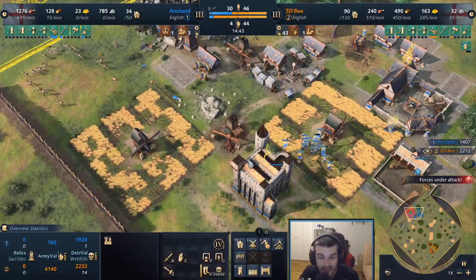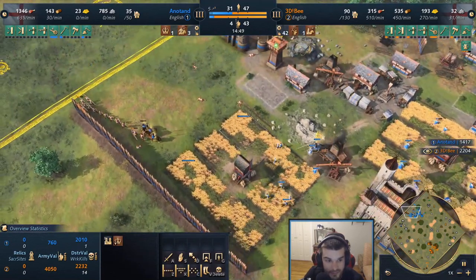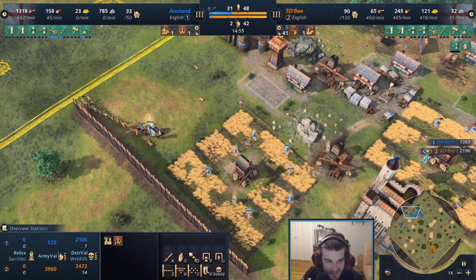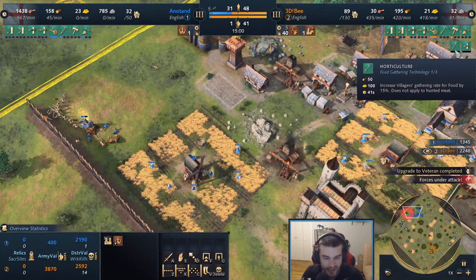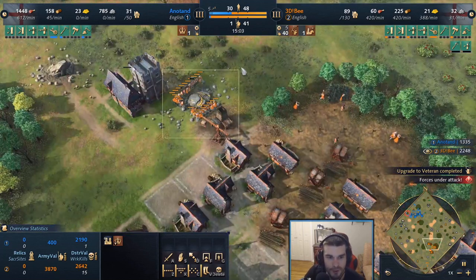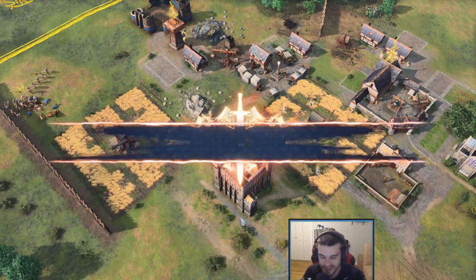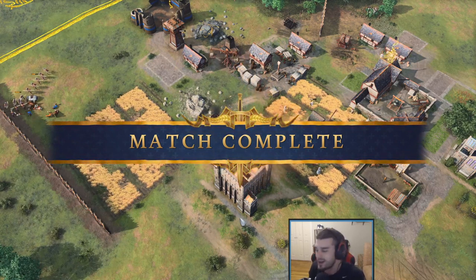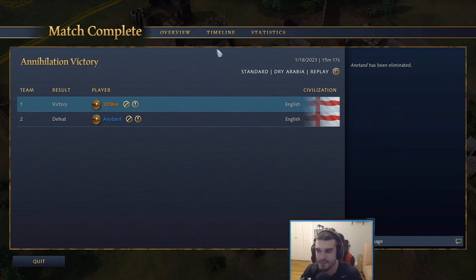None of the farms have any villagers on them — he's down to 30 vils. Another king back into the mix but I just don't think this is going to be enough. 3db getting extra upgrades through, just booming behind this — has a second TC with the king's palace because he was never forced onto the white tower. Anatan calls game. Good English play from 3db; we're moving on. Arabia out of the way — this is just game one in the best-of-five.